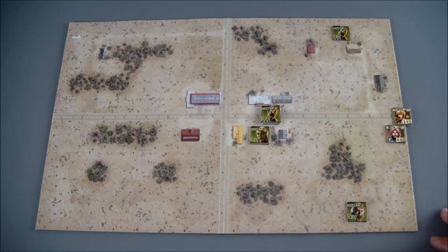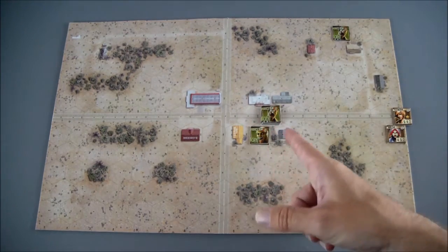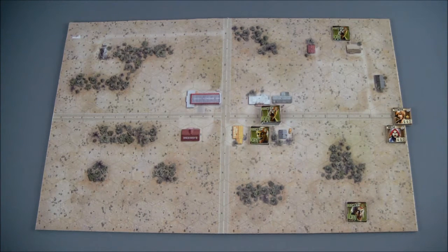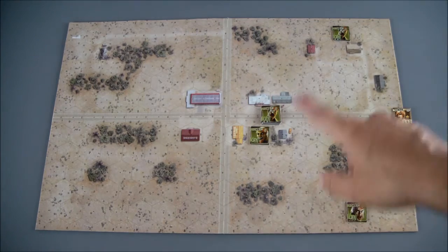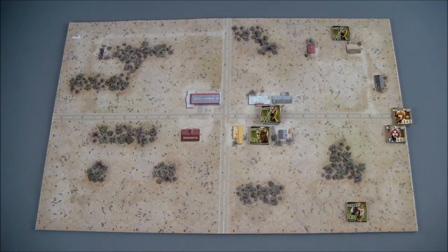We generated our zombies. We got a couple of stragglers, but we got this nice stack right there of three to contend with. For survivors that are entering the board, when zombies are generated, the zombies do not move on the first turn, which gives us a chance to make some movement towards some of these buildings up here.